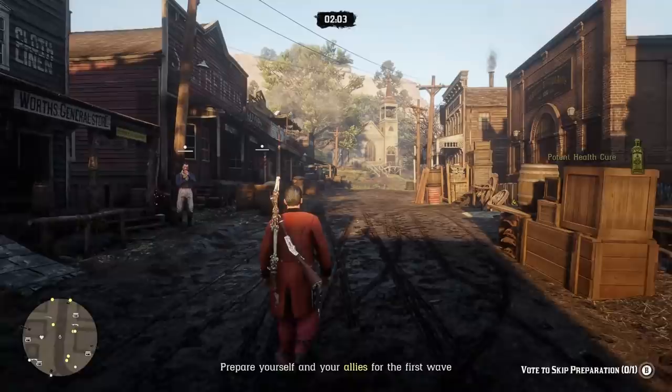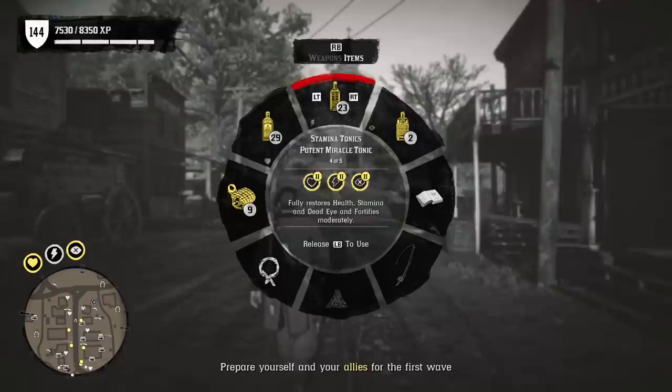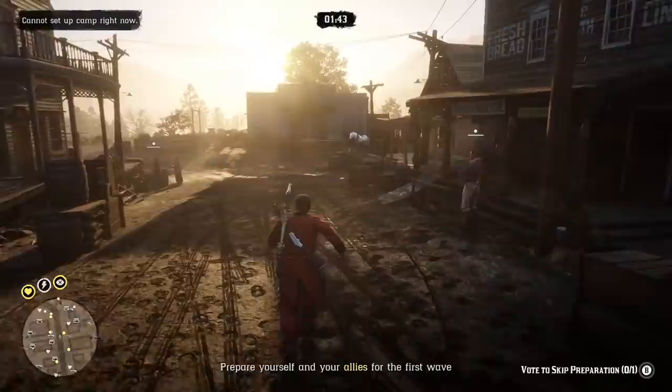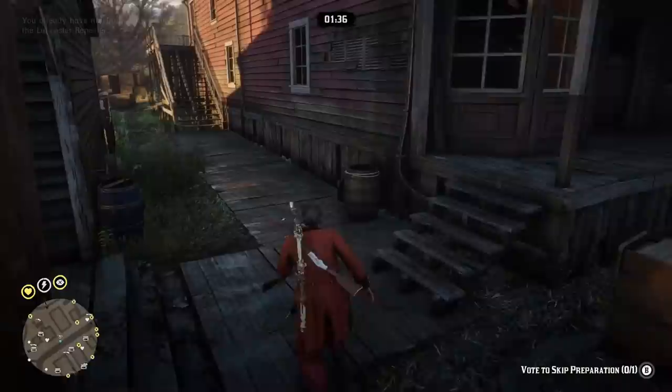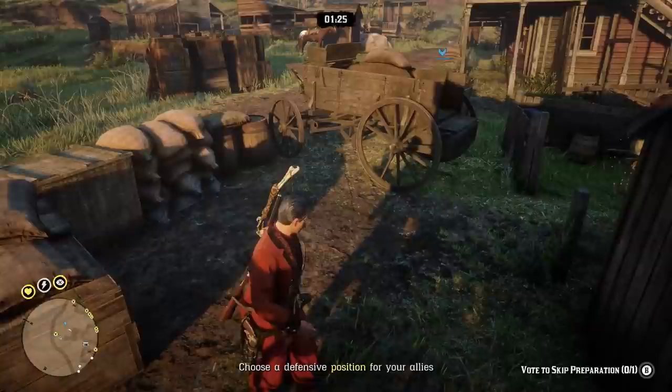If you do this before each wave, you should only really have to use about 10 tonics, which is about $40 to $70 depending on what tonics you are using. I like using the Potent Miracle Tonics because it's going to keep my stamina, Deadeye, and Heart Core maxed out, which for all of our abilities is really, really good. You might need to use tonics throughout the rest of the match, but you really shouldn't need to if you're using Deadeye a lot to keep yourself from taking a ton of damage. So at the beginning of each round, just make sure to pop that tonic and a Minty Big Game Meat, and you should be good to go.